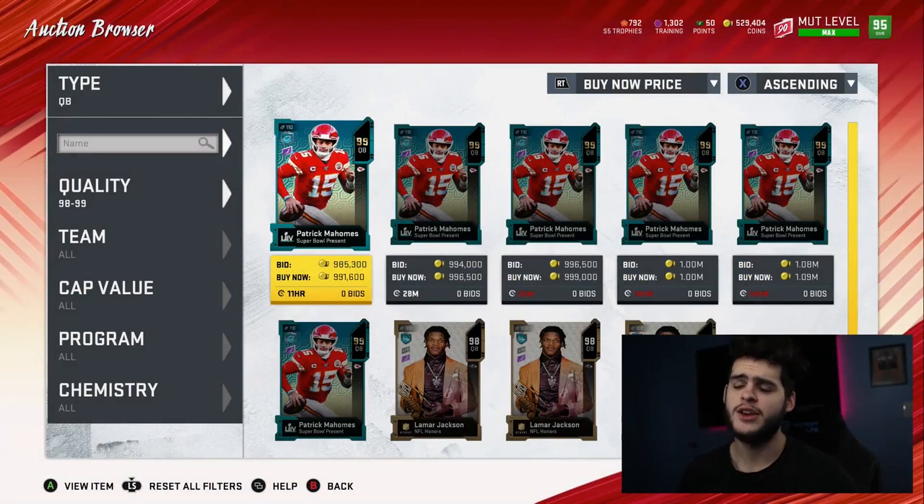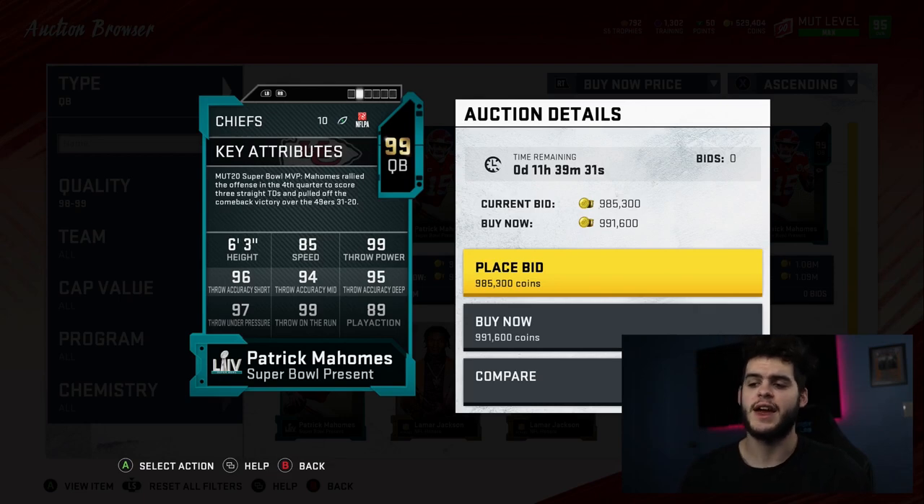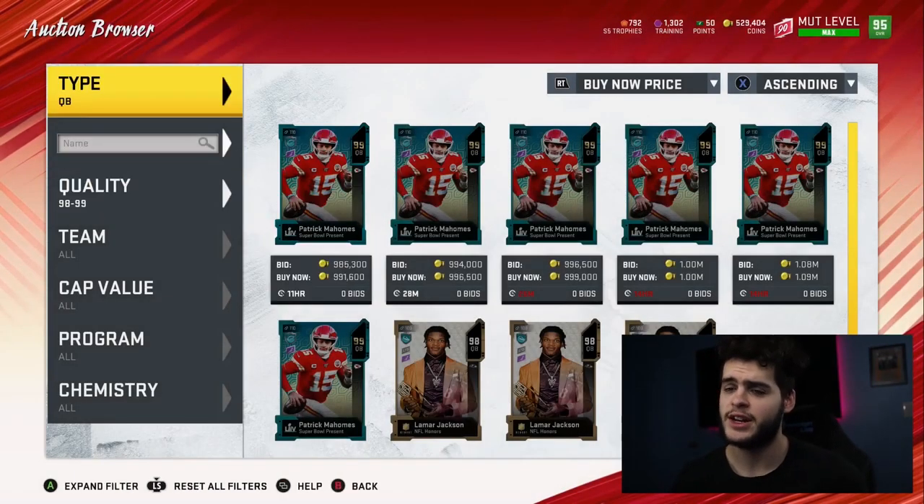I really love Mahomes. He does everything on the field — his speed is a little lackluster, which is why the next Michael Vick upgrade might be just as good. The next Vick card has about the same throw power, better throw deep, way better speed, and similar throwing stats threshold-wise. The next Vick could be really, really good.